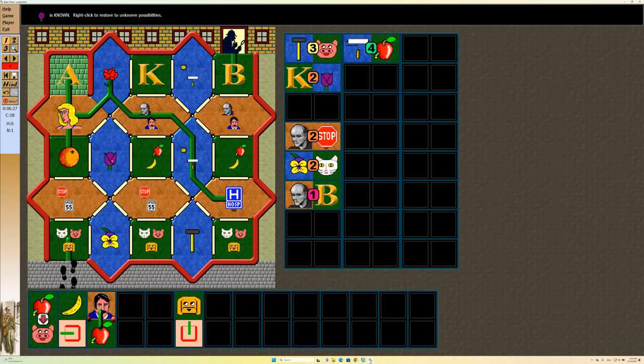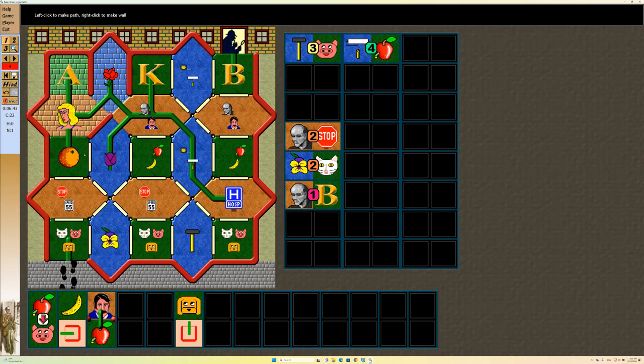Now one, two — I can't do any other path. So that should be there. Now this can't loop, so this is a wall. This can't loop — this is a wall. And this can't loop either, so this is a wall.